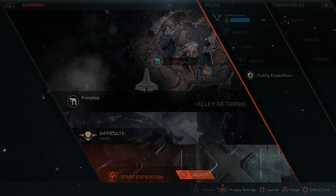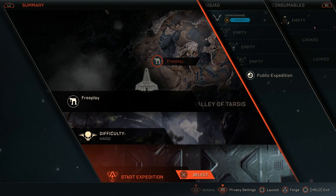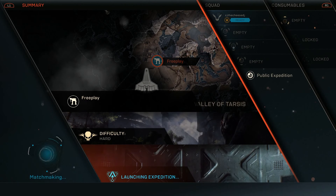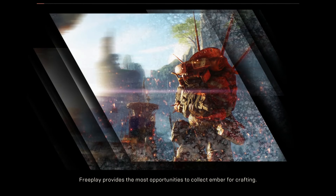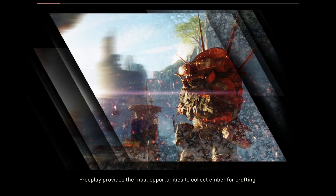This world event is accessible from free play. You can choose to do it on normal or hard, and it pretty much involves slaying giant ash titans. You'll see it shortly — there'll be a big cloud up in the sky and from there you can pretty much see where this will go.